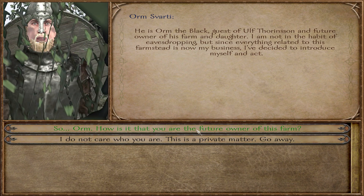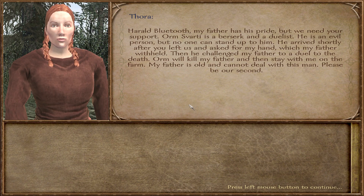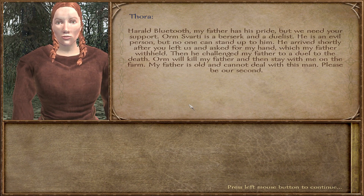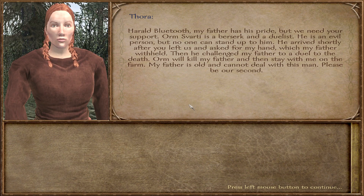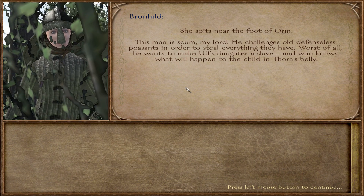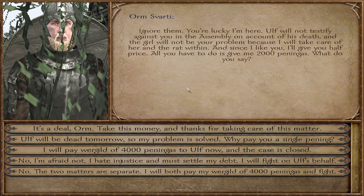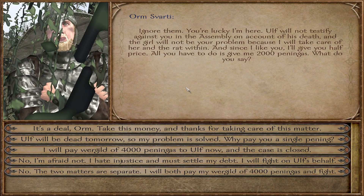Ulf's daughter explains: 'My father has his pride but we need your support. Orm Svarti is a berserk and a duelist — an evil person but no one can stand up to him. He arrived shortly after you left and asked for my hand, which my father withheld. Then he challenged my father to a duel to the death.' Orm says Ulf will not testify at the assembly on account of his death, and offers half price — just give him two thousand pennies.